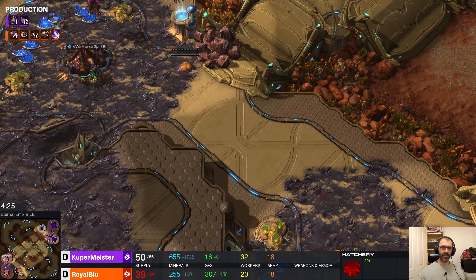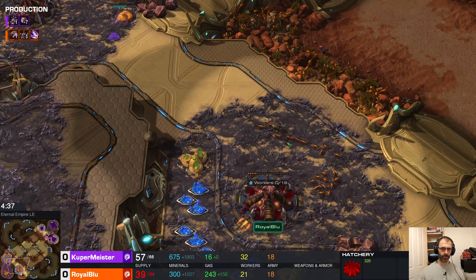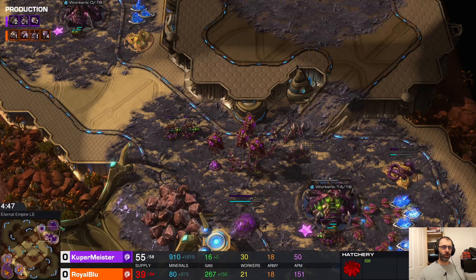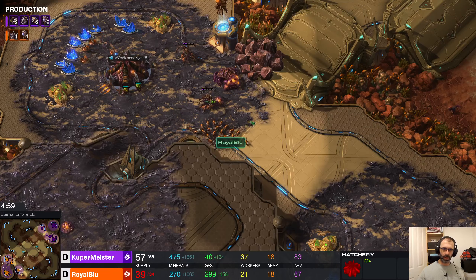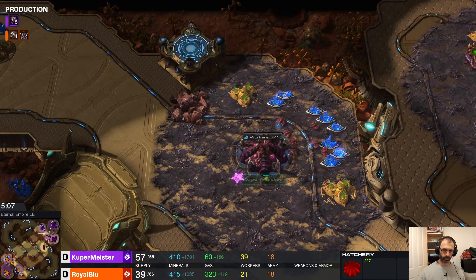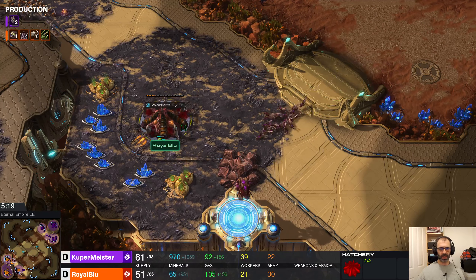Royal Blue is currently supply blocked — must have lost an overlord on the other side of the map. Now that he's got Roaches coming out, Roaches just beat lings. They just do — they're armored, and in the early game Roaches can just tank so hard against lings. Once you've got a handful of Roaches out you're pretty safe, but his hatchery is exposed and it's on very low health.